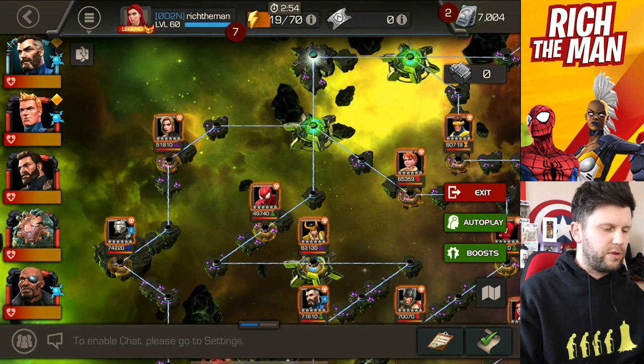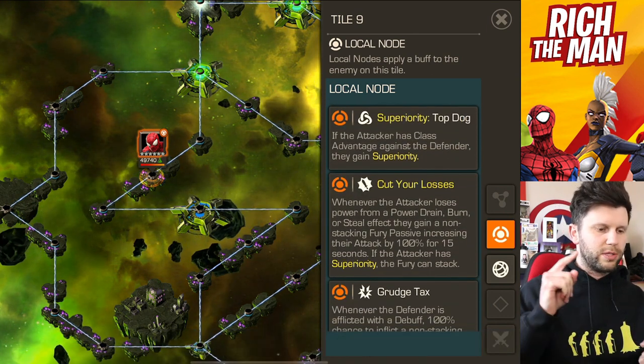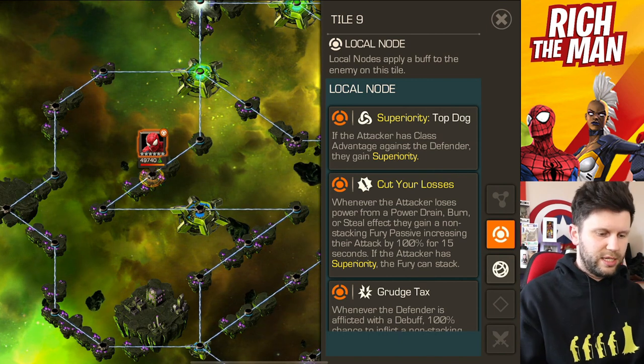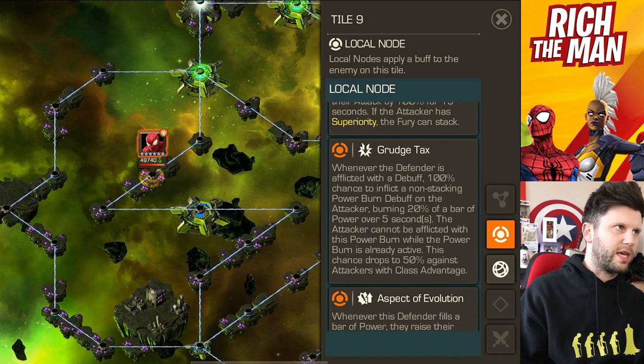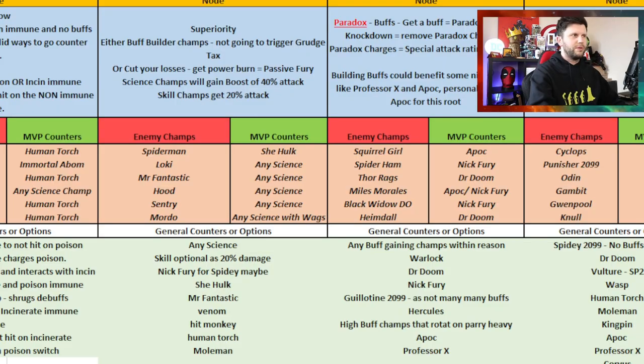Moving on to path two: the Science Ascendancy path. The spreadsheet is updated in the link in the description. This path has Superiority, Top Dog — get class advantage, be power controlled, drained or steeled and you get fury passives. Also, whenever the defender is afflicted with a debuff there's a 100% chance to inflict a non-stacking power burn debuff. It's a very easy path — probably one of the best. I used Nick Fury and Spider-Man 2099 on some of these.